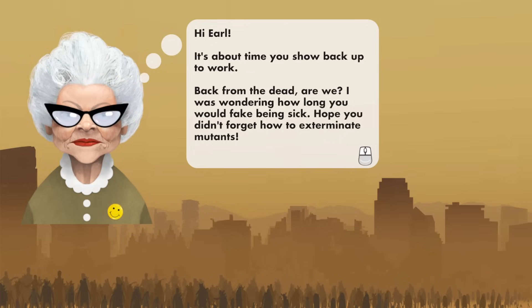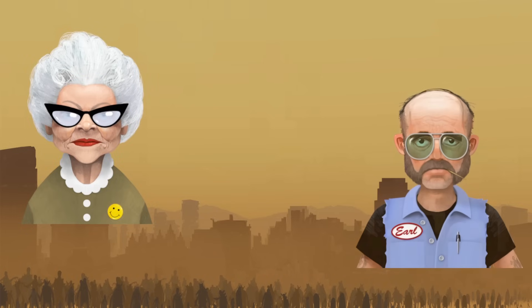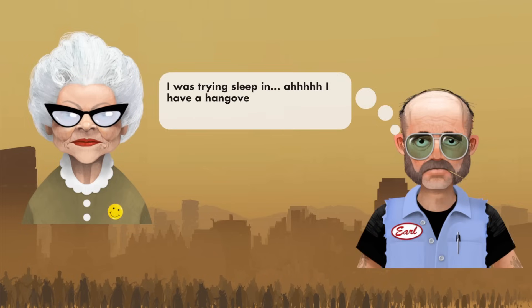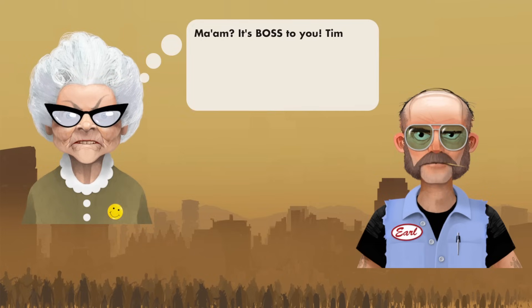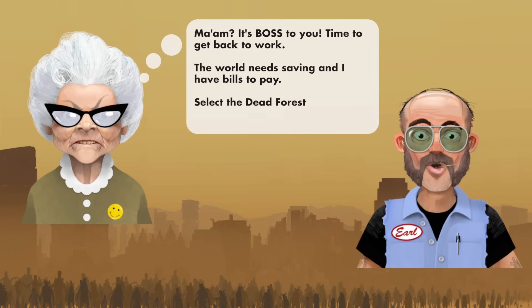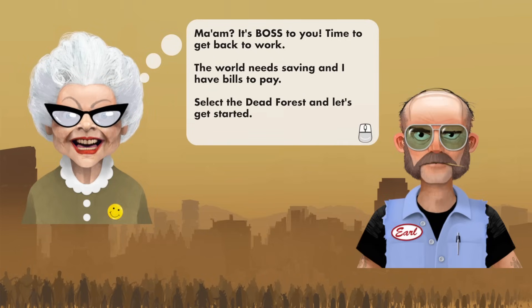Hi Earl, it's about time to show up back to work. Back from the dead, are we? I was wondering how long you would fake being sick. Hope you didn't forget how to exterminate mutants. I was trying to sleep in. I have a hangover. I'm ready for work, ma'am. Where do we start? It's boss to you. Time to get back to work. World needs saving and I got bills to pay. Select the Dead Forest, let's get started.